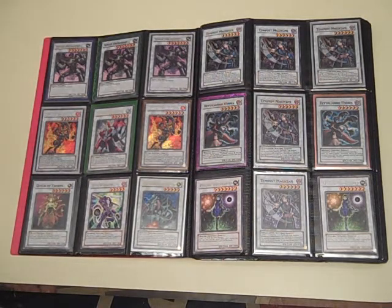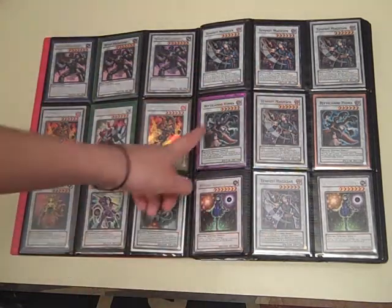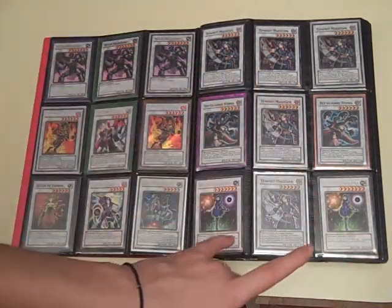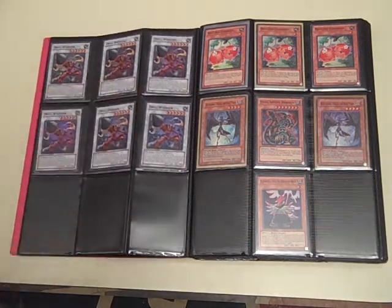There's actually more than five Super Tempest Magicians, two Reptilian Hydra Super, and two Psychic Life Transfer, and a bunch of Drill Warrior over here and over here.